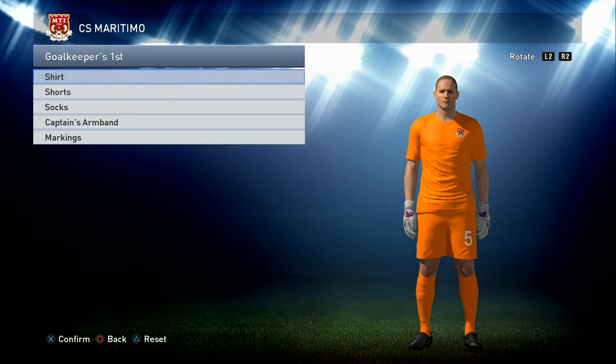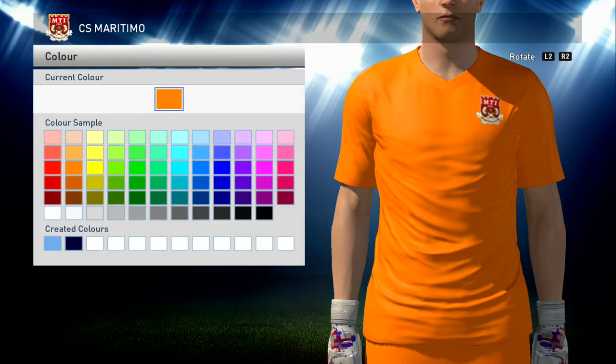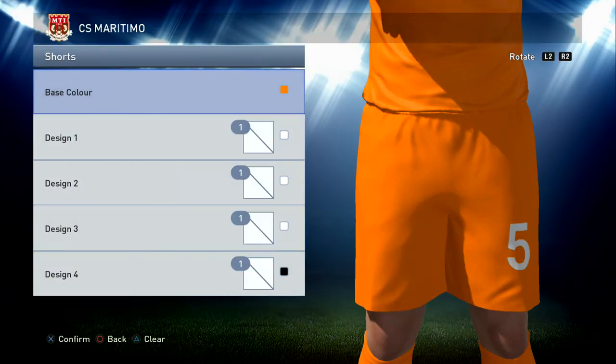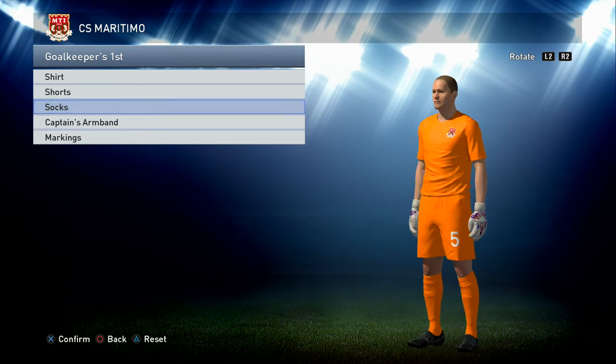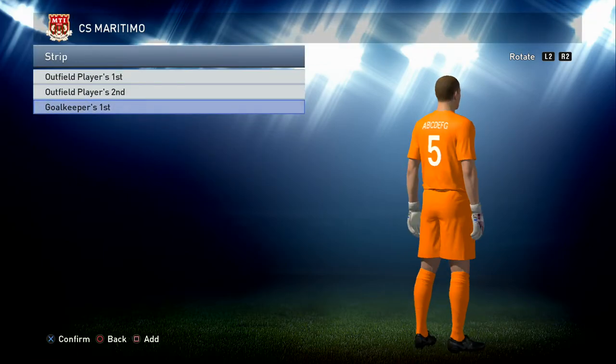Goalkeeper kit — and this is as simple as you like. It's all orange with no detail at all. Base design number two, V-neck. The orange we've gone for is the second column in, third row down, and you need that for the whole kit — the shirt, the shorts in the same orange, and the socks in the same orange. No detail on that kit at all, apart from white squad numbers and player name. Totally orange.